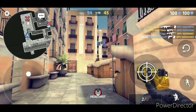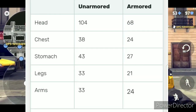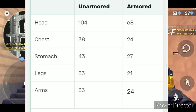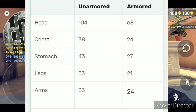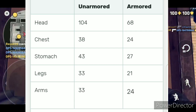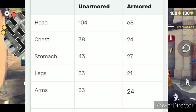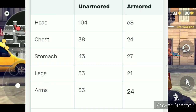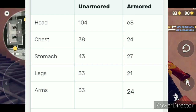For unarmored opponents hit with the P250: to the head it does 104 damage, to the chest 38, to the stomach 43, to the legs 33, and to the arms 33. So against unarmored opponents without a headshot, it takes roughly three to four shots to kill. Against armored opponents: to the head it does 68 damage, to the chest 24, to the stomach 27, to the legs 21, and to the arms 24.